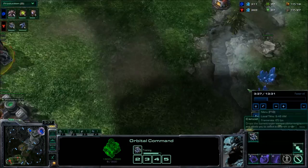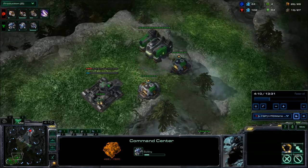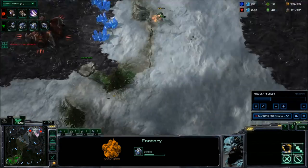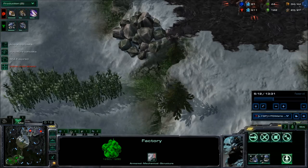We've always built the command center in the base — I really like that. So the Reaper kind of pokes around while the build goes on at home. We just scout around, chase a little bit around the map, and then we're like, okay, we're getting a little bit stuck. Now we've got to check his gas timings.